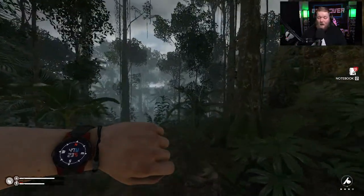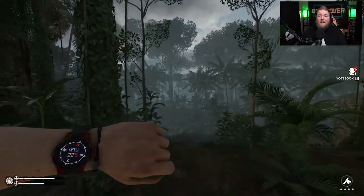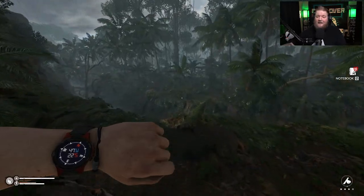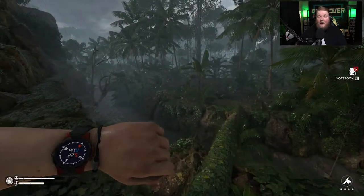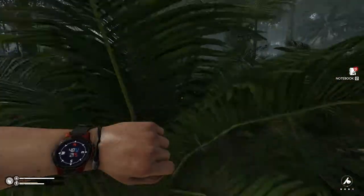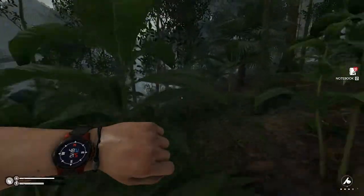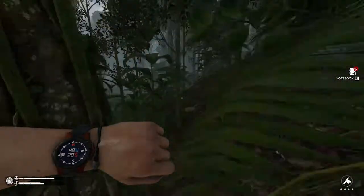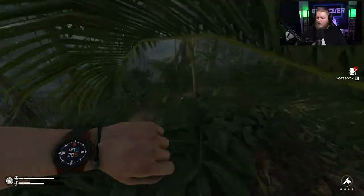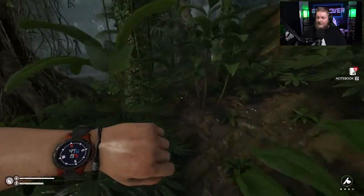You are going to stay north until you get to about 46/47 west, 17 to 16 south. Right when you go from 17 to 16, that's where you want to head east. Another good landmark to let you know you're going in the right direction is the tire tracks in the mud.